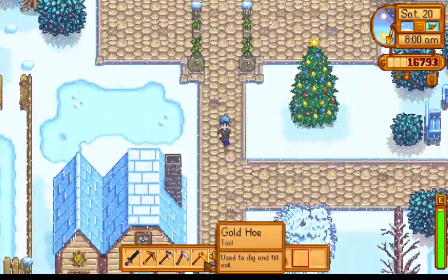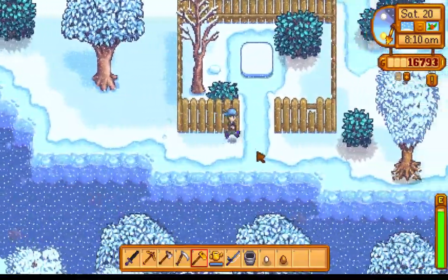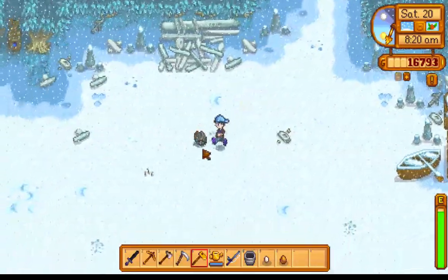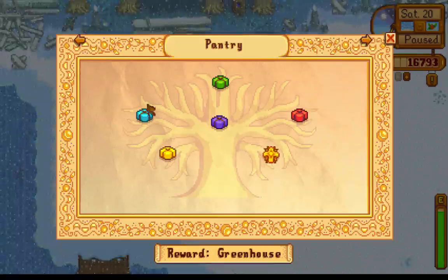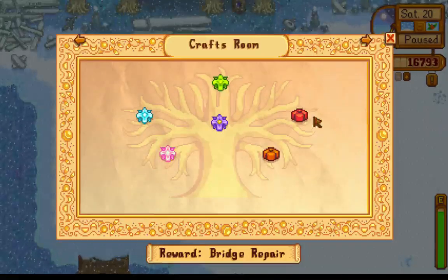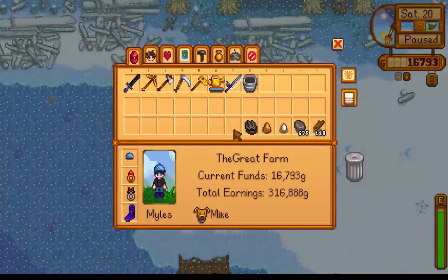I'm going to till all of this land at the beach. It doesn't work on some spots but most of it is fine. You can also pick up a couple of items along the way. I was really close to unlocking the quarry — I just need one common mushroom for the community center bundle.